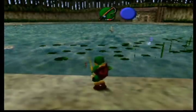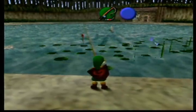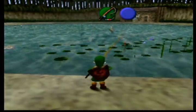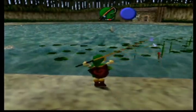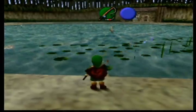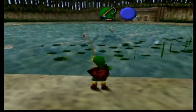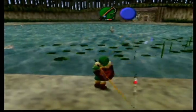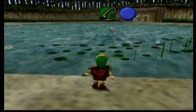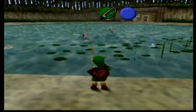Today I'm here to show you how to get the golden scale as a child, opening up time of course. What you want to do is go to the fishing pond as a child and catch a fish big enough for the prize. Normally it's a piece of heart, but if you do this glitch right — which is pretty easy — you should receive the golden scale, which will allow you very many fantastic things as a child.